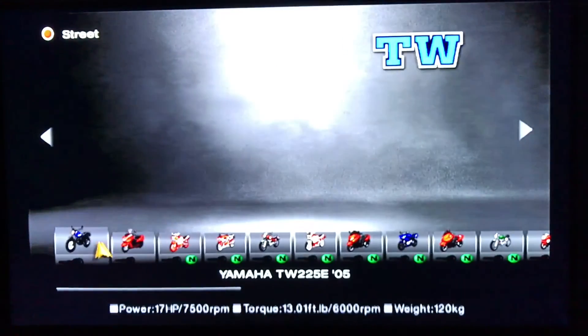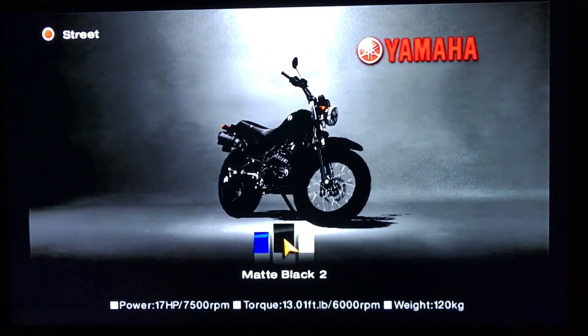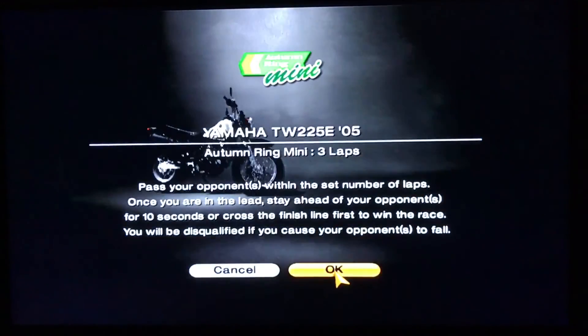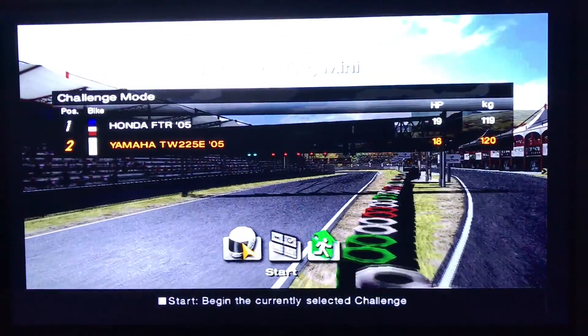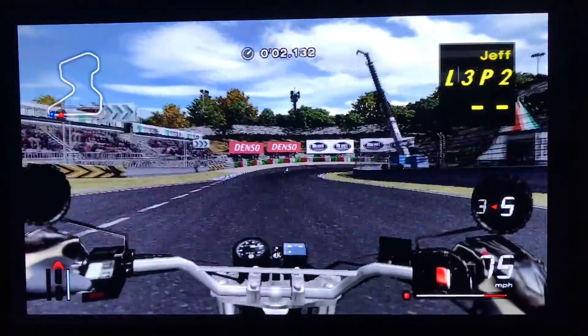We're going to go all the way back to that first one in the list — it actually looked kind of interesting, kind of like a dirt bike with the way the tire tread looked. Let's do this one in white. Autumn Ring Mini, 3 laps — that was part of the license test, so I've already done the track before and have a small understanding of what it's going to be like. And now I'm racing a Honda.